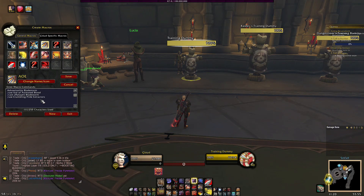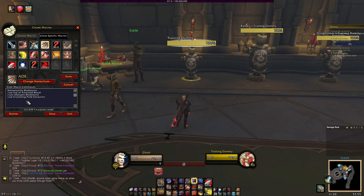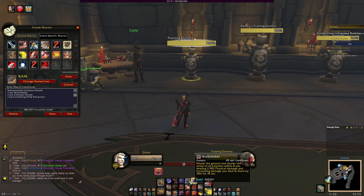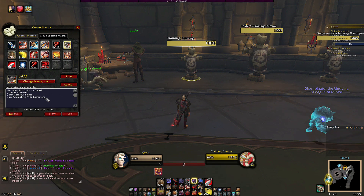I use a Bladestorm cancel macro — pretty simple. I also had an on-use item tied in at one point but I don't have it anymore so I can delete that. My Colossus Smash as well had another on-use tied inside of it. I like to macro on-use abilities in — I'll show you an example.